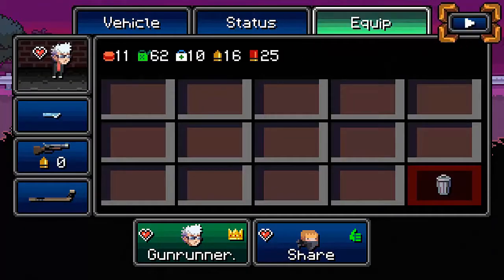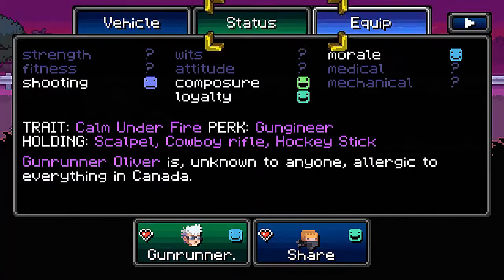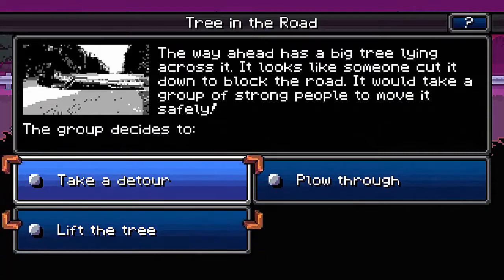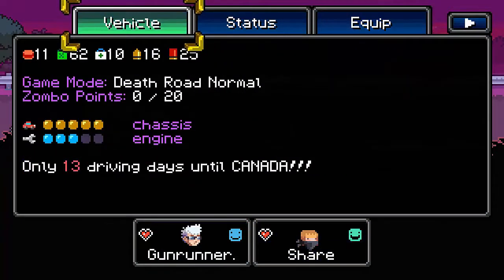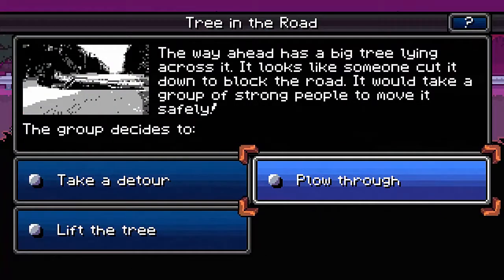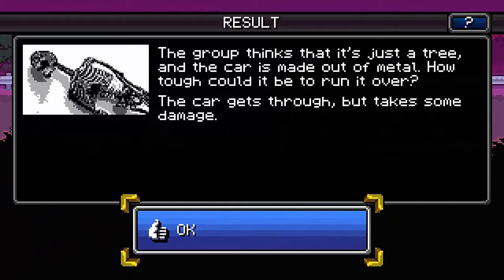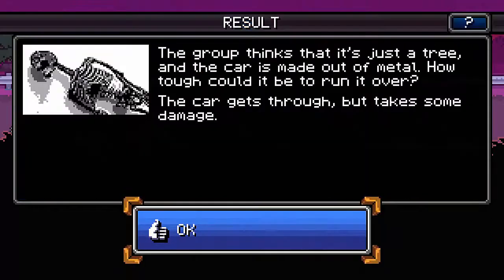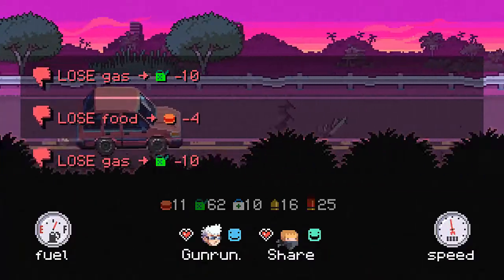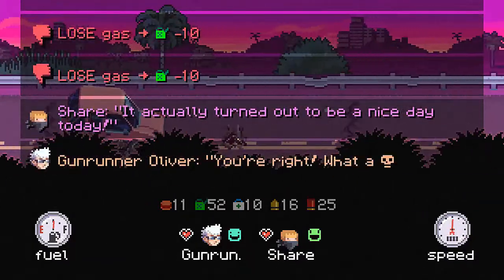For this situation you shouldn't lift it because you don't know your strength level, but I'm pretty sure my strength level is not enough to lift a tree. Taking a detour means you spend extra days and lose food and gas. Let's plow through — it hurts the car, but as long as the car health is pretty high you should be okay. Don't plow through if your car is already broken.